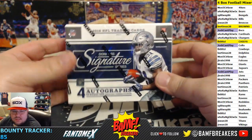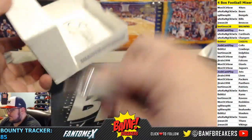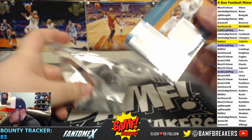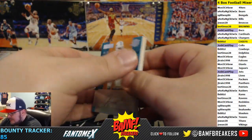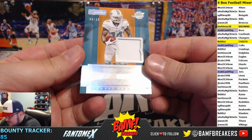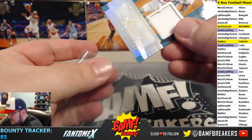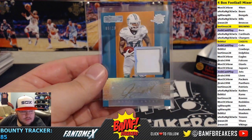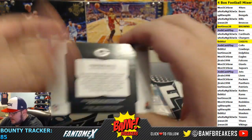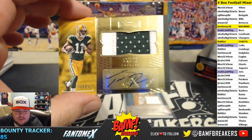Now let's try 2016 Donruss Signatures. Appreciate it Ed Ball King, thank you very much man. Four autos in this — this has some crazy potential. And we're starting off with a Jarvis Landry — look at that, starting off with a banger Bertimus! Jarvis Landry gold ink, 6 out of 20 patch auto — holy crap, that is just beautiful. And we got another jersey auto, Trevor Davis, 2 of 25 two-color rookie patch auto going to Monster Bowl.